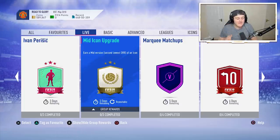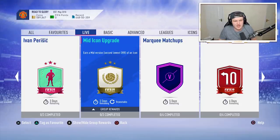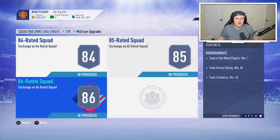EA have just released a very exciting SBC and it's only for three days - they've released the mid icon upgrade. I'm going to be doing it today because I'm silly, I have way too many coins and I just spend my coins ridiculously. We're going to be doing one of these today, maybe more - I haven't quite decided yet, it depends how the first one goes.